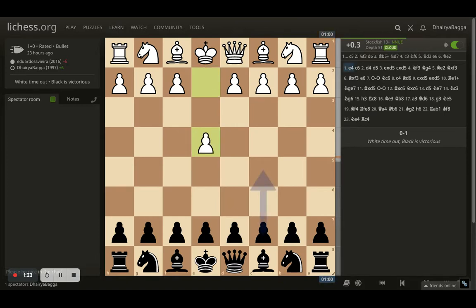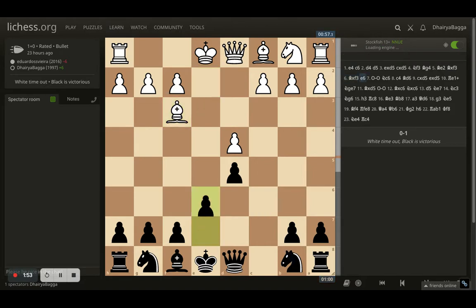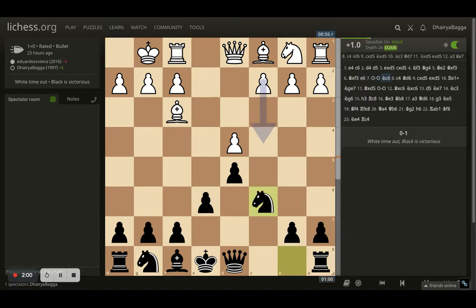The game began with e4 by the opponent. I played c6 and the opponent goes d4, d5. Opponent takes the pawn, I take back. Knight comes out onto f3, and then bishop pinning the knight from g4. The opponent plays bishop trying to remove the pin. Generally I take here — not the best way, but in bullet I want to surprise my opponent. I played e6 trying to solidify the center, and developed the knight onto c6.